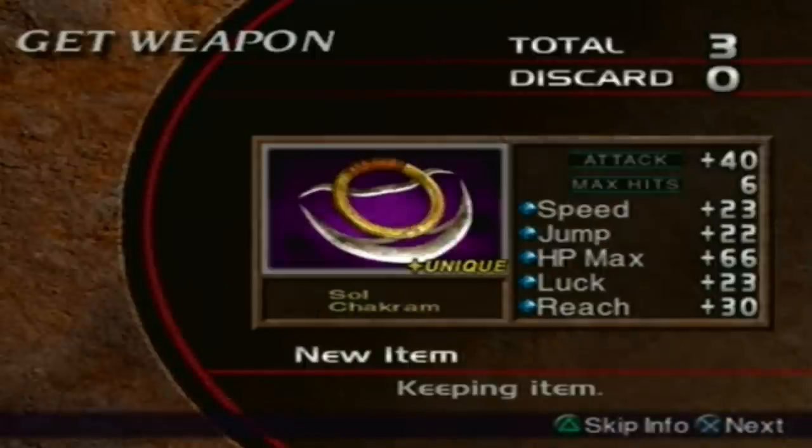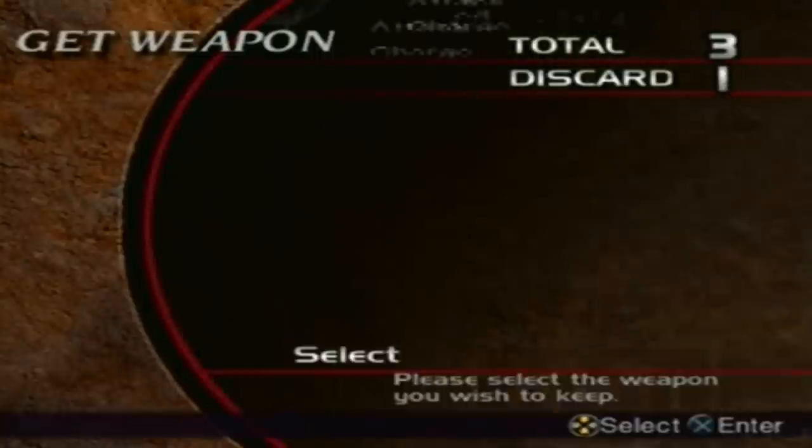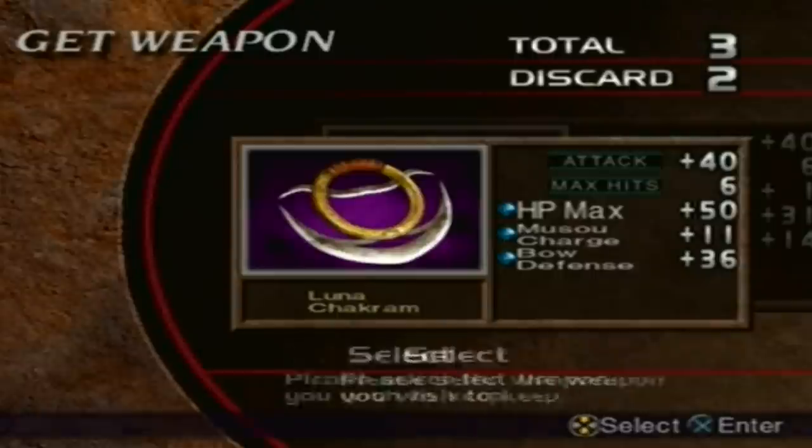Here's the fourth weapon — the Soul Chakram. It has a speed of 23, jump of 22, HP max of 26, luck of 23, and a reach of 30. Yet again another good fourth weapon — it has no element, but we make up for it with the way of musu. We'll keep that because we're not gonna use a level 1 weapon anytime soon.